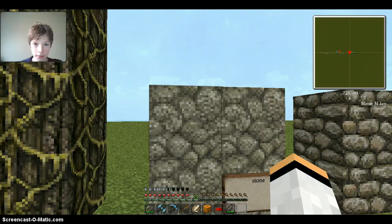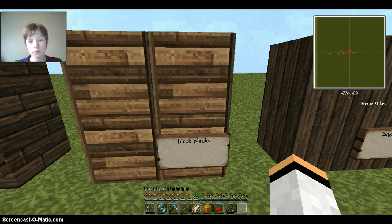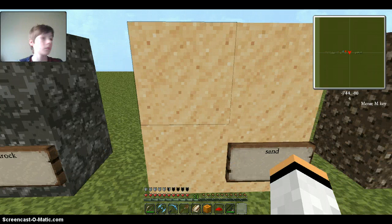That's the stone, cobblestone which looks really good in my opinion. There's the oak planks, the spruce planks, the birch planks, the jungle planks — I feel like it could go on forever. Here's the bedrock and then the sand — this is really good, they did a good job on that.